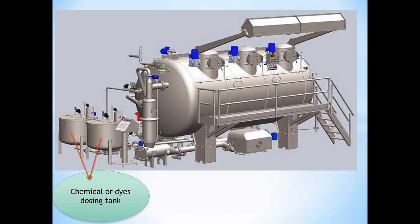The chemical dosing tank and addition tank are used to store chemicals for the dyeing process. These tanks feed chemicals into the main vessel. The liquid chemicals — such as salt, soda, and color — are imported into the product through the dosing tank.